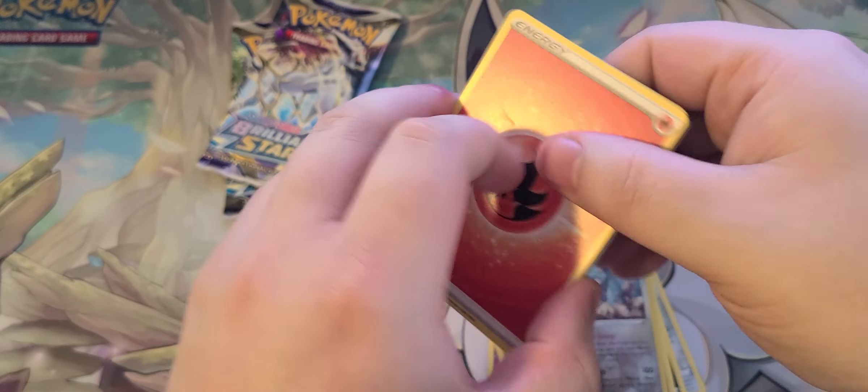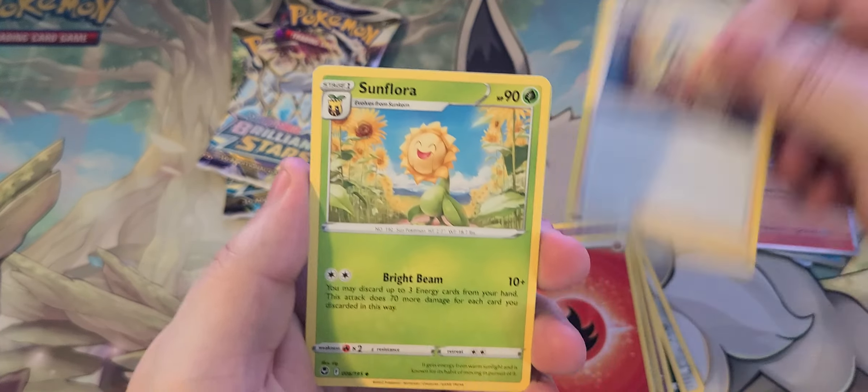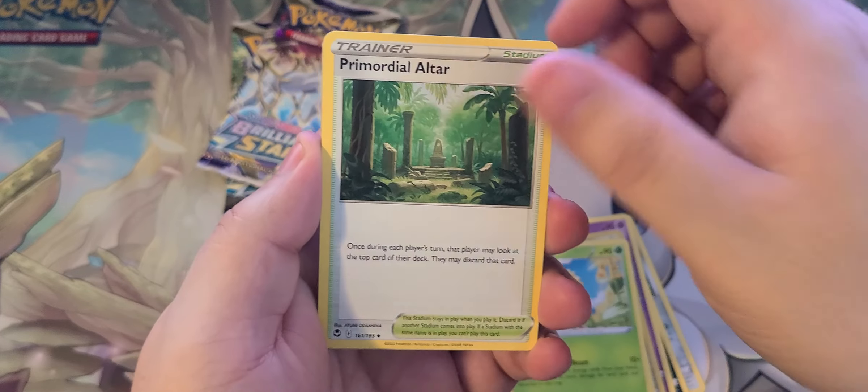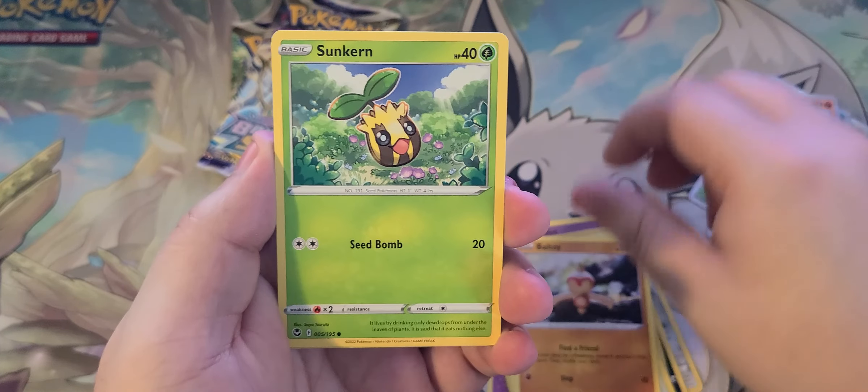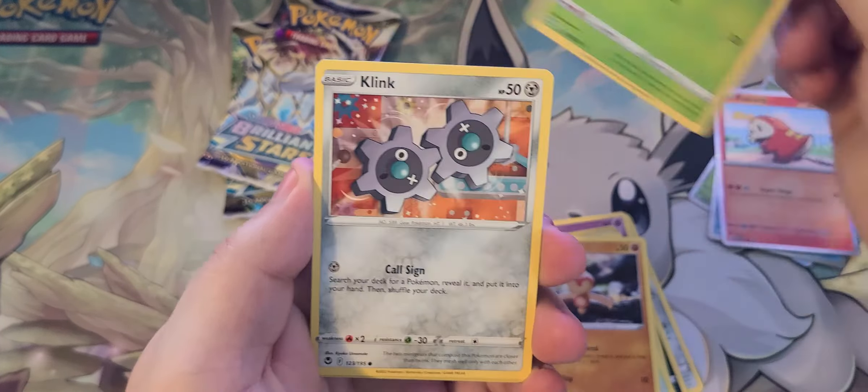Alright, let's go for it. We got a Worker, Sunflora, Primordial Altar, Nidorina, Baltoy, Sunkern, Klang, Petilil, Altaria — Character Rare — and Lugia, Regular Non-Holo.